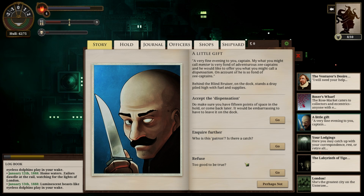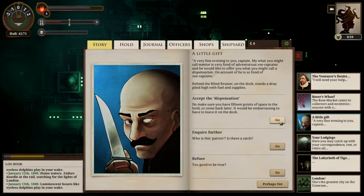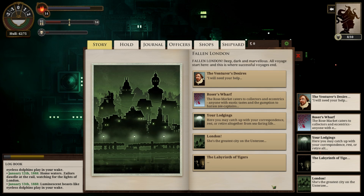A little gift — a very fine evening to you, Captain. By what you might call mentors, very fond of adventures and Z-Captains, and they'd like to offer what you might call a dispensation. Make sure you have 15 points of space in the hold to come back later. Inquire further — that was a very fine, very liberal establishment. We'll take it. So we now have a suspicion, but we also have 10 more fuel and 5 supplies. That's actually kinda awesome — that's huge, I'll take it.